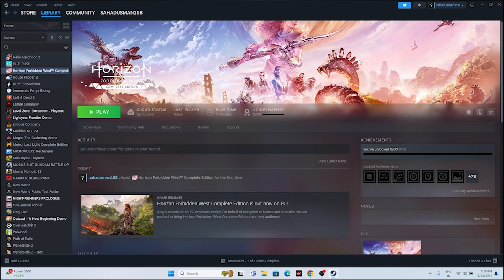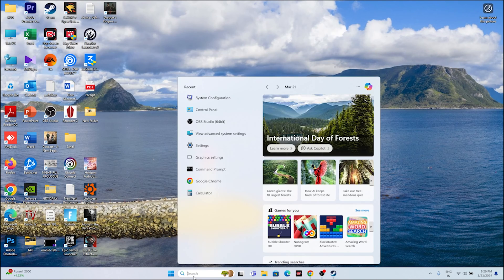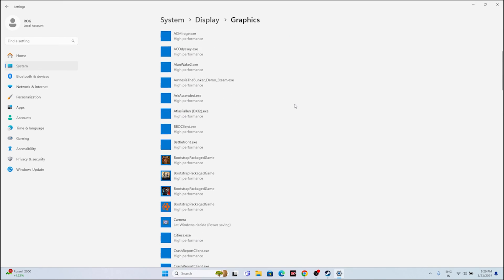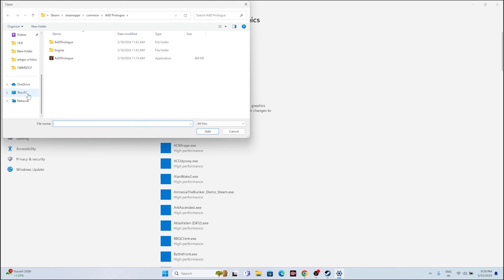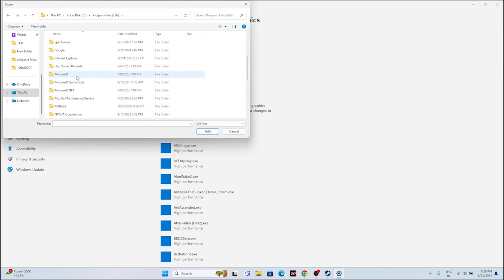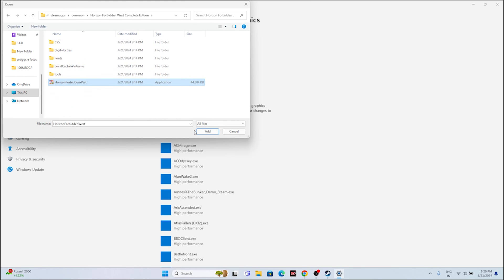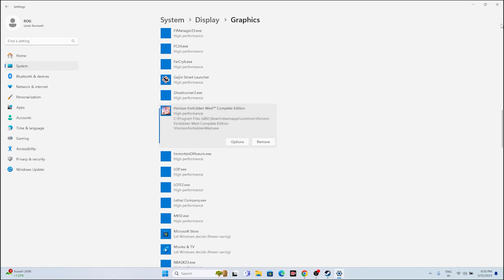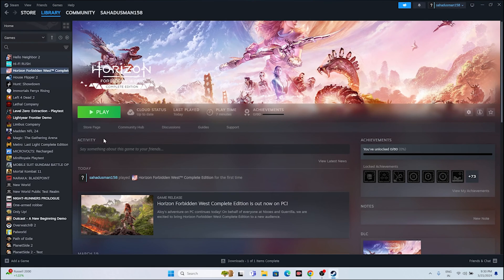The next step is to run the game on a dedicated graphics card. Search for Graphics Settings, click Browse and navigate to This PC > Local Disk C > Program Files x86 > Steam > SteamApps > Common > Horizon Forbidden West Complete Edition. Select the application and click Add. Once the game is added, click Options and change the preference to High Performance (NVIDIA GeForce RTX). Click Save, close everything, and try to launch the game. Running on a dedicated GPU has worked for many users.